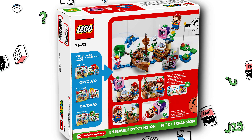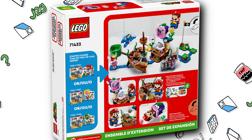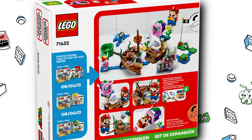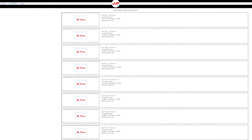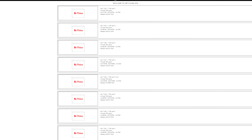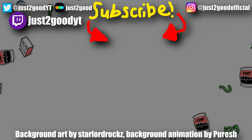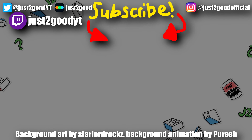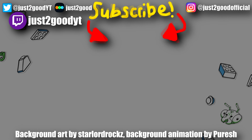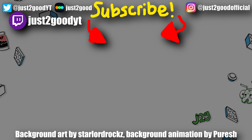I like the direction this Mario line is going. I still think the course-building system is going to end this year, but who knows because there are still some sets listed for summer. I think those are minifigure sets, but I'm not entirely sure. Let me know what you think of this reveal in the comments below — the final January 1st, 2024 Super Mario set could be the final course-building set. Subscribe here for more LEGO news and commentary, and I'll see you later.